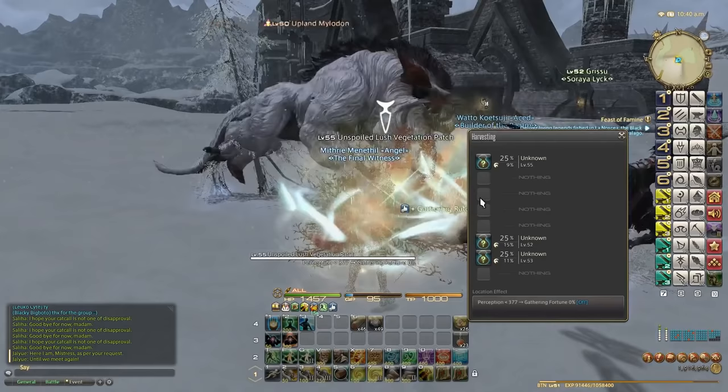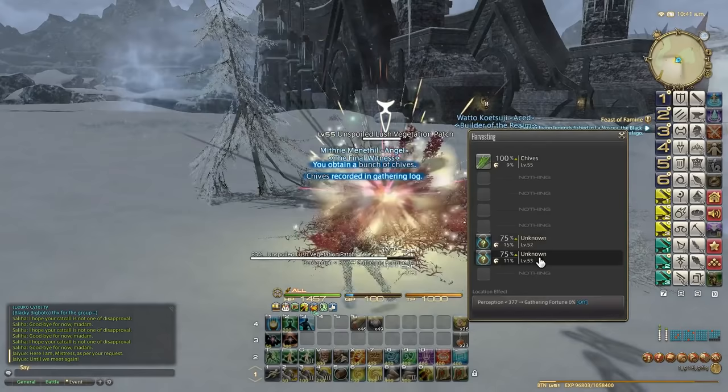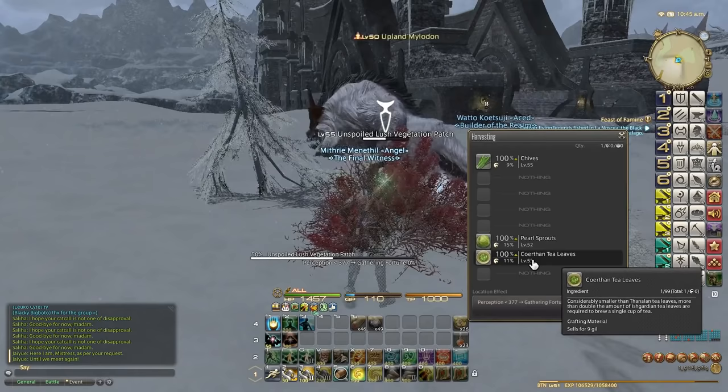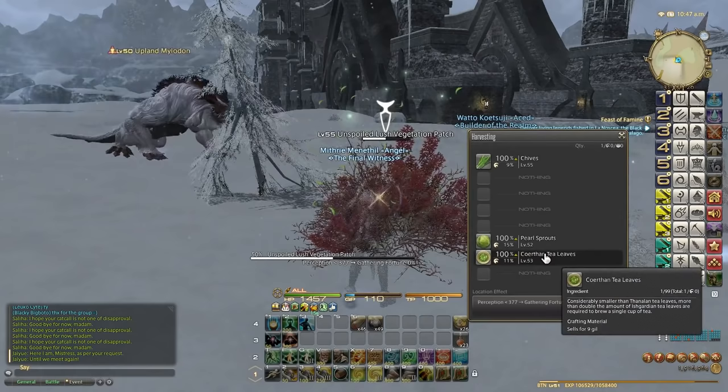Now the first time I've done them so I need to uncover them first. But the reason we do these uncovered nodes, especially these ones, is because they can be turned in for collectible items. So you see here these Corphan tea leaves. We really want to make sure that we get as many of these Corphan tea leaves as we can because we need them for leather.